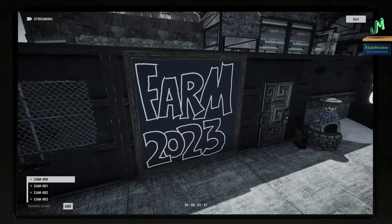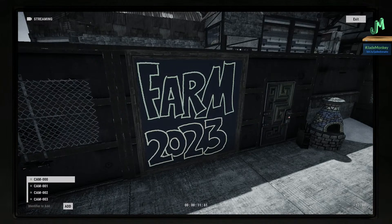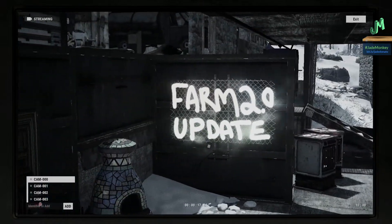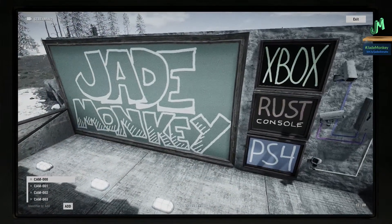Hey, welcome back everybody, I'm Jade Monkey. We're back here in Rust today talking about that farming update happening for Rust Console Edition — that's right, March 30th, 2023. It's over on PTB, also known as the testing or staging branch. This is a lot sooner than I thought it would be. We're talking about the PlayStation 4, the Xbox, the next gen consoles and everything in between.